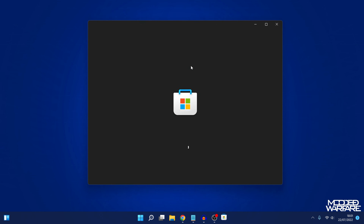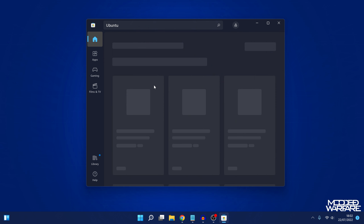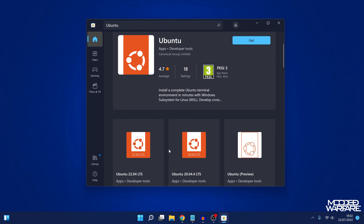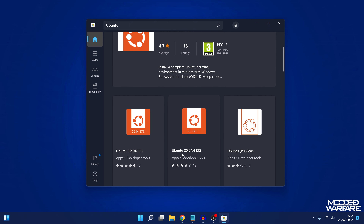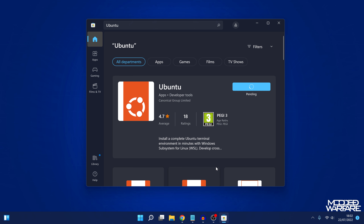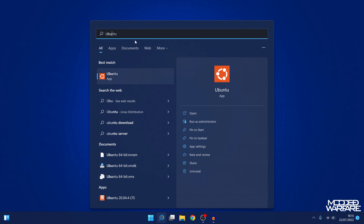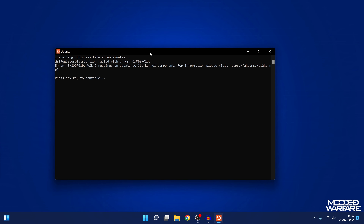From there, we can go ahead and get a Linux distribution. Open up the Microsoft Store and I would recommend just going for Ubuntu. Search for Ubuntu - there are a few different versions: 22 LTS, 20 LTS. Just go for the normal version and click Get to download it to your computer. Once Ubuntu is installed, go to your Start menu and search for it. On a fresh install of Windows 11, you may get some errors.